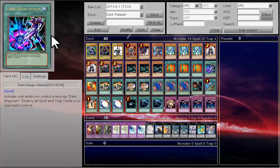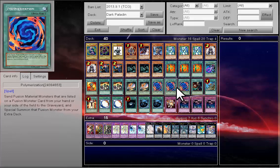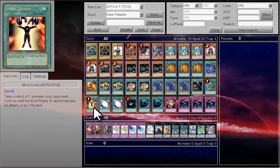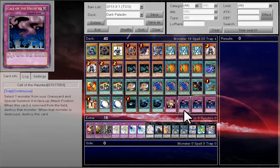One Dark Magic Attack, Dragon Destroyer, double A Hero Lives, double Fusion Recovery, triple Poly, one Fusion Sage, one Reinforcement of the Army, one Mind Control, double Miracle Fusion, one Dark Hall, double NST, one Mind Crush, and triple Call of the Haunted.